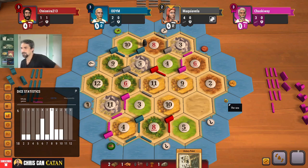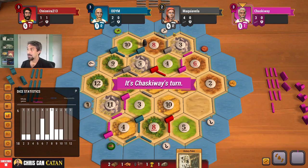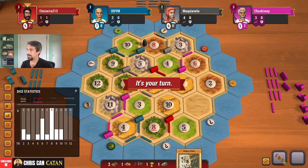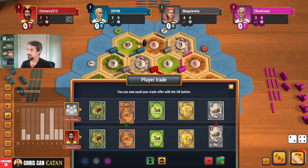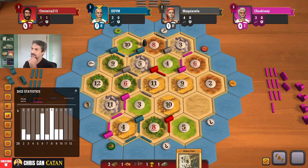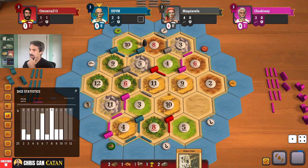Now I'm getting nervous. If they pick that, we're really in a bit of a precarious spot here. They don't do anything. I need like a five, four, six. We're not like out of it here. As much as I would like that ore.